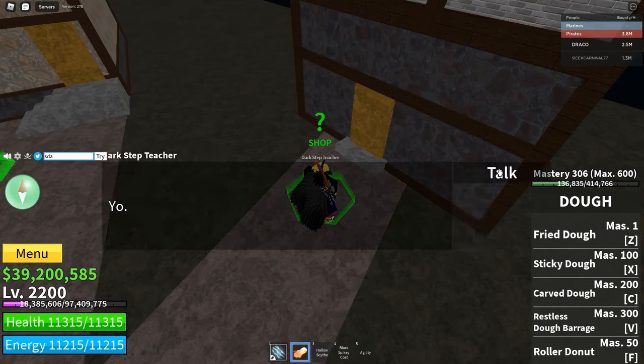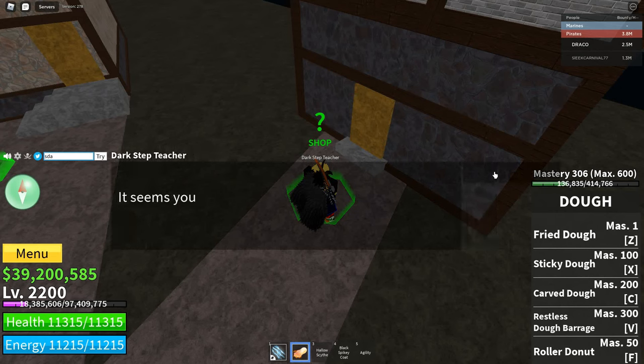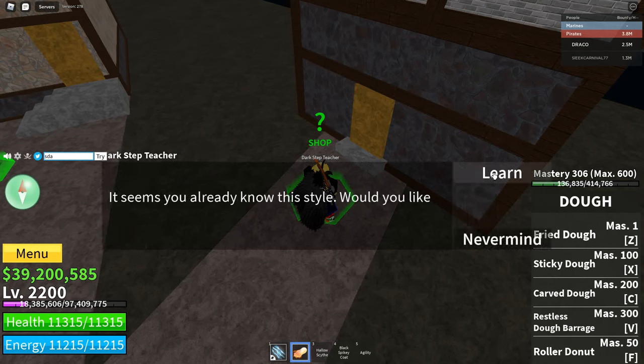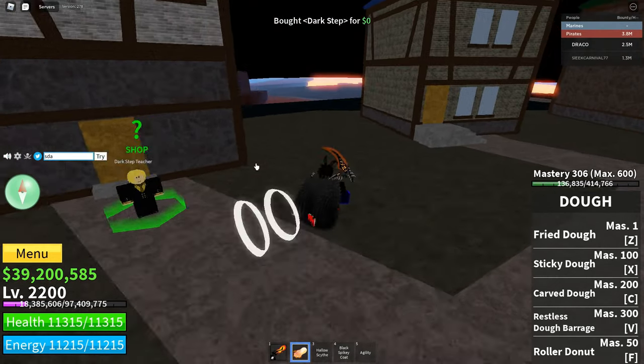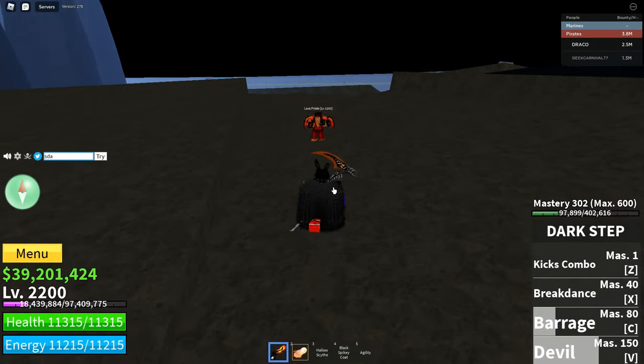This is the dark step picture right here — this is the v1, the dark step. And then the death step is the v2. I'm gonna learn this real quick and show you guys what basically this is.